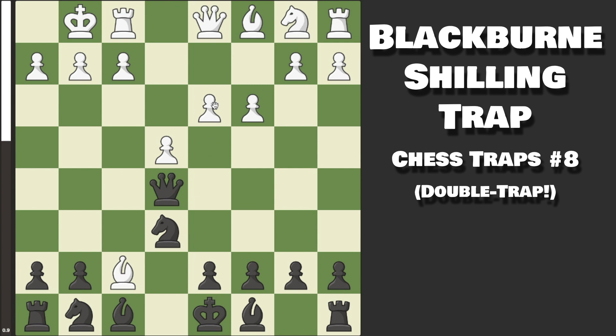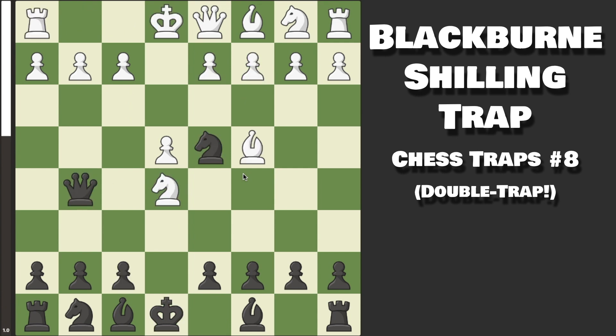We do have a small advantage here because we have a Knight for two pawns. However, White does have a very large center, our King is on D8, and soon they're probably going to go F4 — this game is far from over. But if they capture on F7 with the Knight instead, they are now completely lost, because even though they get this fork, we now capture on G2.